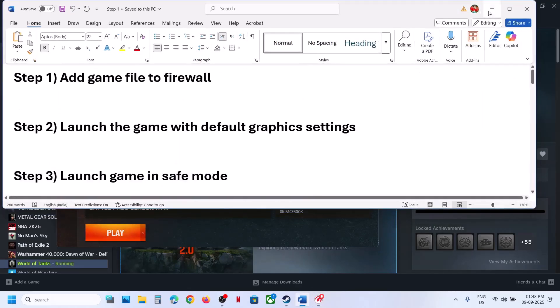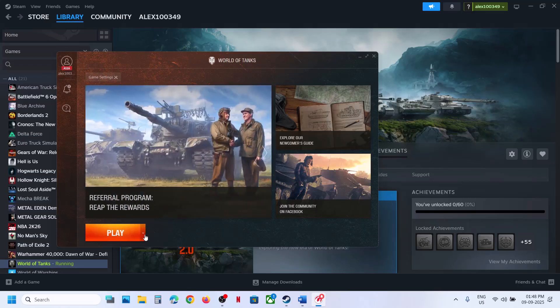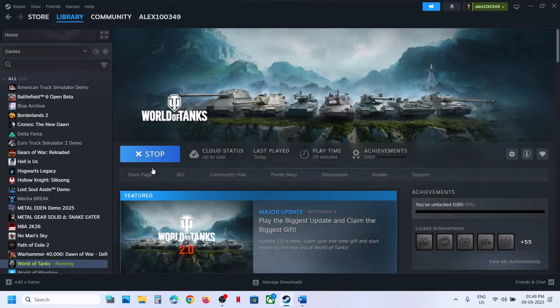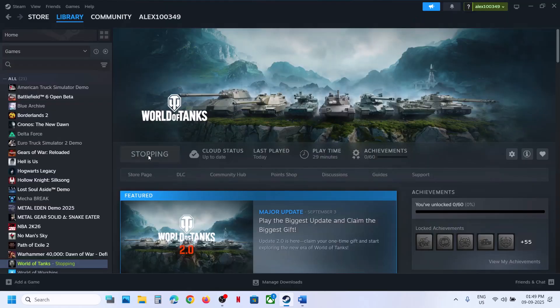If that does not work, the next step is to launch the game with default graphics settings. In the launcher, just beside the Play button you will see a down arrow. Click on it and then click on Launch the Game with Default Graphics Settings, and then check.